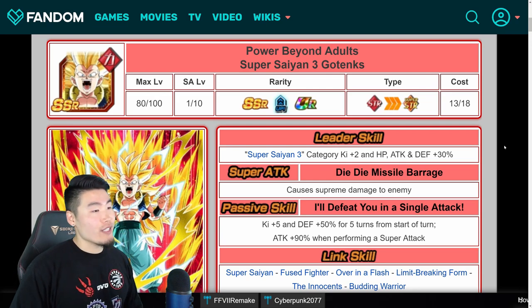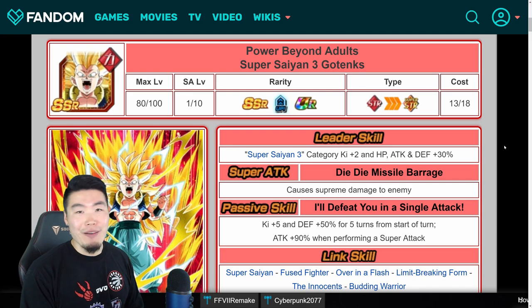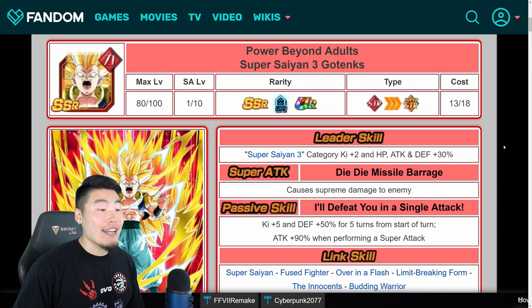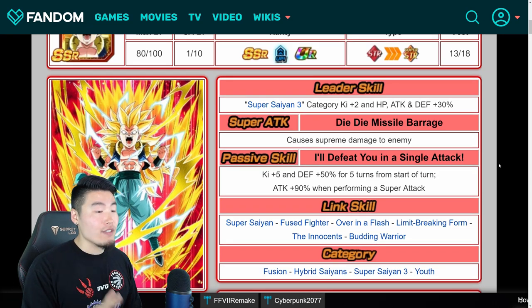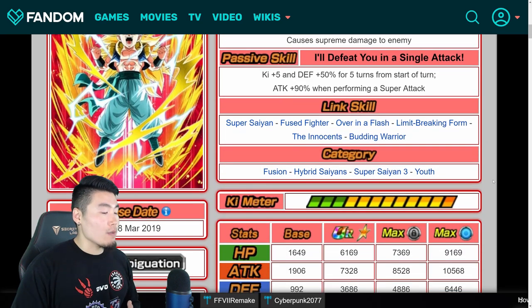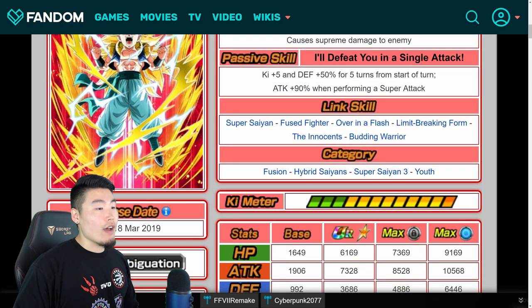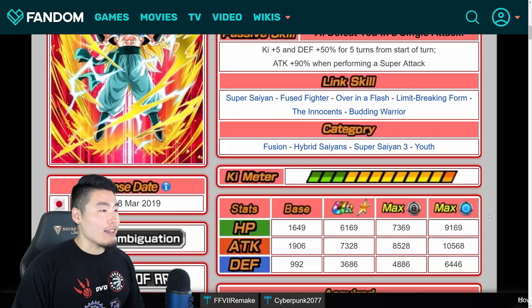We also have this STR Super Saiyan 3 Gotenks, who can be used to raise the super attacks of pretty much all the other Super Saiyan 3 Gotenks in the game — all two of them. His leader skill is Super Saiyan 3 Category Ki plus 2, HP, Attack, and Defense plus 30%. His super attack is Die Die Missile Barrage, causes Supreme Damage. His passive, I'll Defeat You in a Single Attack, gives Ki plus 5 and Defense plus 50% for 5 turns from the start, and Attack plus 90% when performing a super attack. So at least in the first 5 turns he can give himself a basically guaranteed super and Attack plus 90% and Defense plus 50%, which is not bad considering he doesn't have a Dokkan Awakening yet. His links are Super Saiyan, Fused Fighter, Over in a Flash, Limit Breaking Form, The Innocent, and Budding Warrior. Categories are Fusion, Hybrid Saiyans, Super Saiyan 3, and Youth.